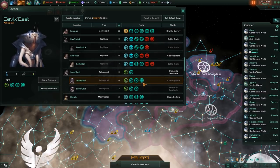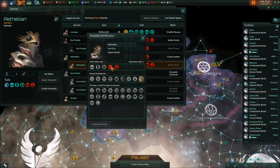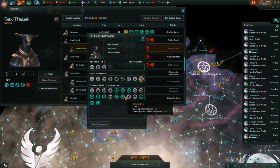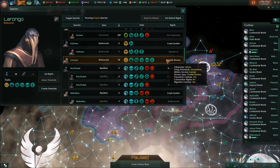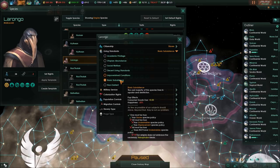The Rathalians - we can create all kinds of new templates, which is kind of interesting. We can actually modify your template as well - yeah, we can make you better slaves. Let's create that template too. And then the Lorongo, you're slaves now. Subsistence is your living standard. That's pretty low, we'll probably leave it at that.